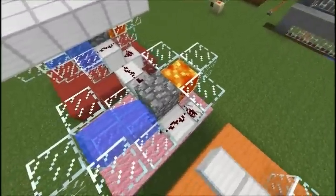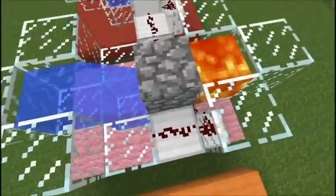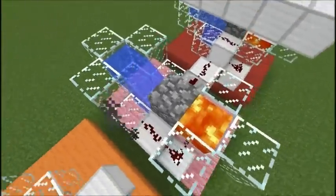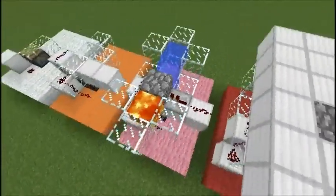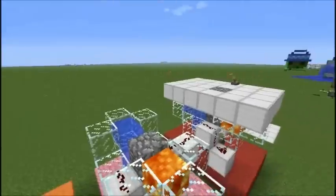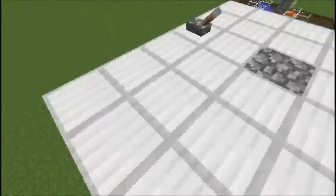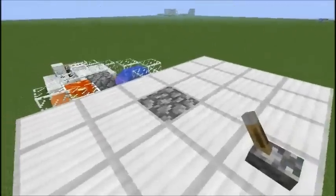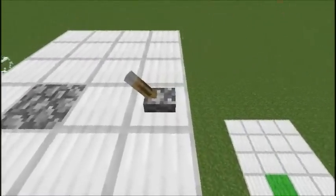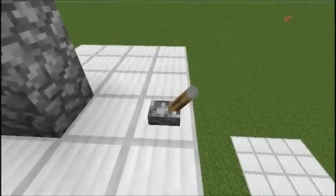Then you get it to here where you add the lava and the water. I'm going to show you how to build this as well. And so now it'll actually generate the cobblestone. But because it doesn't have power to this redstone wire, it won't actually push the cobblestone up. If you're playing in survival, when you flip this on it'll generate cobblestone.